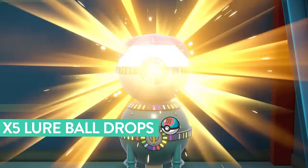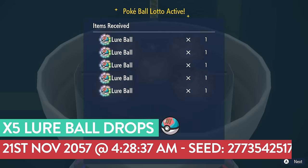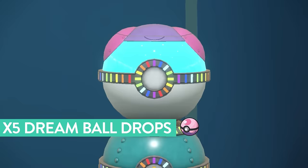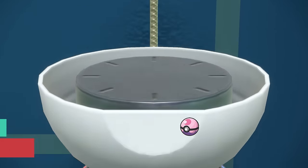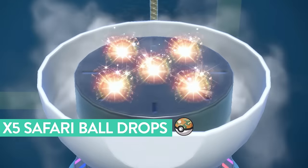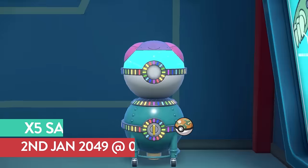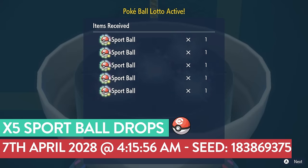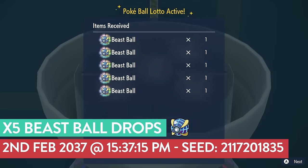For lure balls, use 21st of November 2057 at 4:28 AM with 37 seconds delay — always guarantees five lure balls. For dream balls, use 17th of November 2038 at 8:05 AM with 45 seconds delay. For safari balls, use 2nd of January 2049 at 1:20 AM with 22 seconds delay. For sport balls, use 7th of April 2028 at 4:15 AM with 56 seconds delay. For beast balls, use 2nd of February 2037 at 3:57 PM with 15 seconds delay.